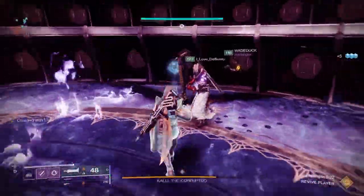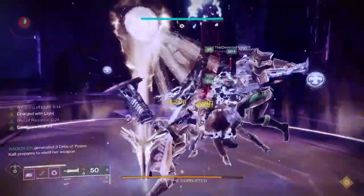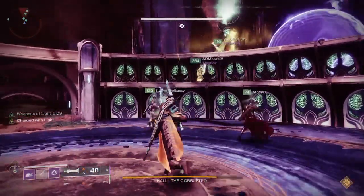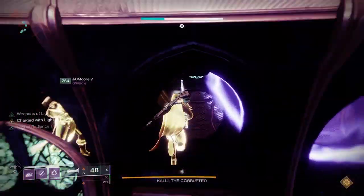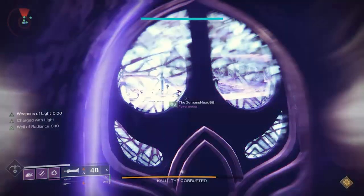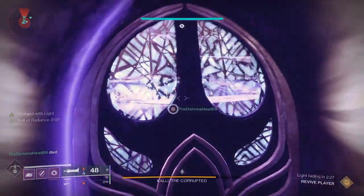Towards the end of the DPS phase, in the middle of the area, you're going to see another message in the lower left-hand corner, and you'll see Kali looks like she's summoning something — that's the wipe mechanic. To protect yourself from the wipe mechanic, you need to do the next part of the encounter. Whatever area she's above, you'll notice there are three areas that have doors. Those doors are going to open, and that's why it was important for you to kill the knights.